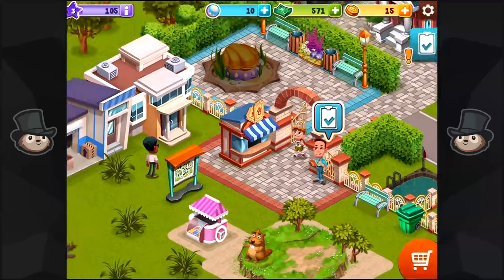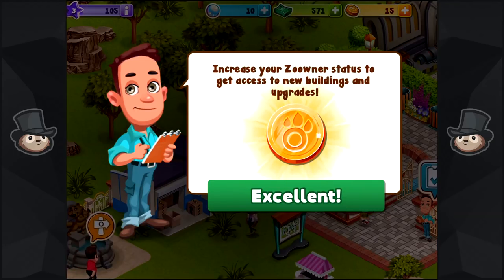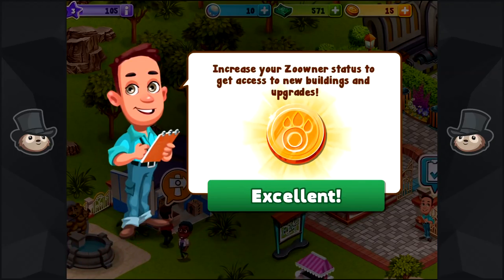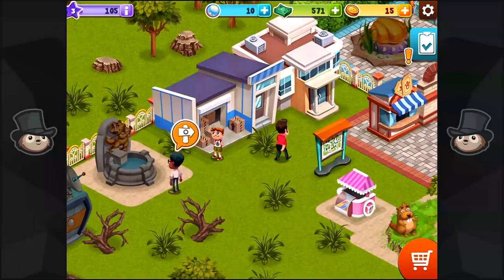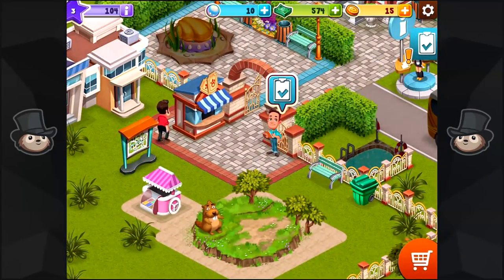Increase your zooner — get it? Because it's like zoo-owner but it's in one word. I don't know how you'd even pronounce it. Is it zooner? Or is it zoo-owner? Or is it za-owner? No idea. We're going to call it zaowner because zaowner's cooler. In order to unlock new stuff.